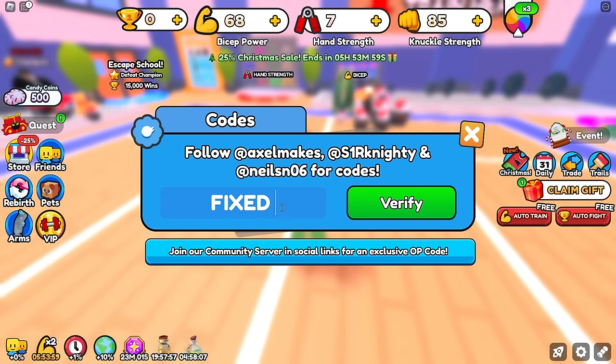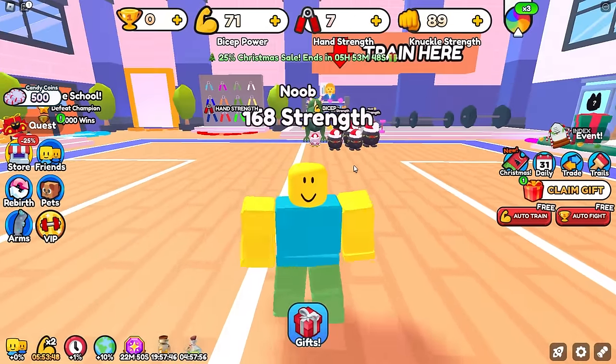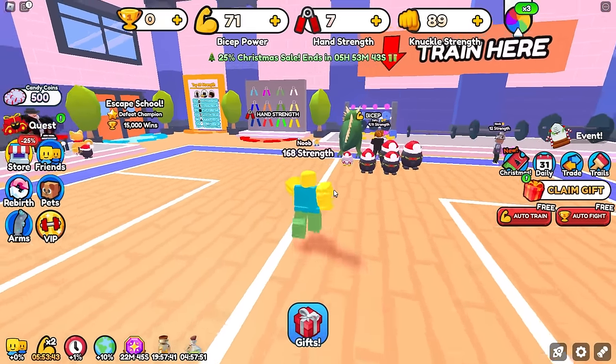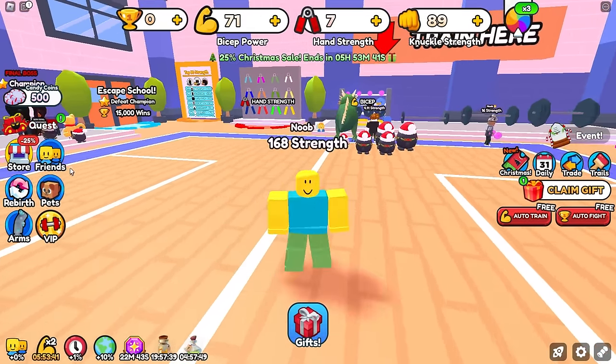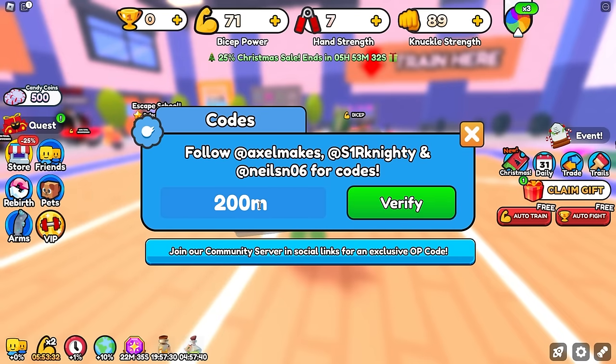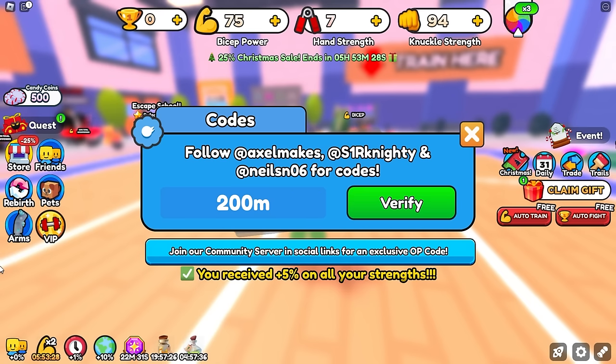The next code is 'fixed' — plus 5% on all stats. By the way, if you're entering these codes and they stop working after you enter 5, just leave and rejoin the game and then the others should work — that's what I had to do. The next code is '200m', which will give you a plus 5% stat boost.